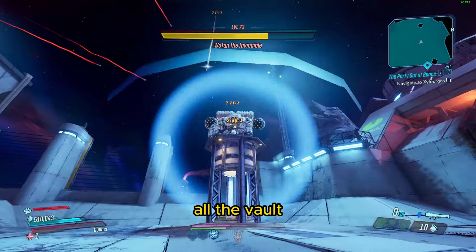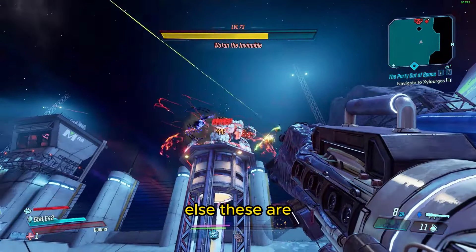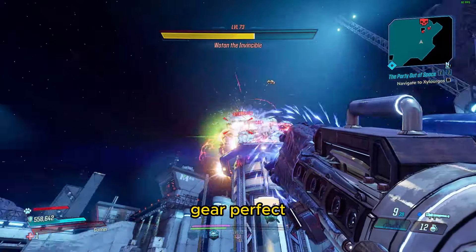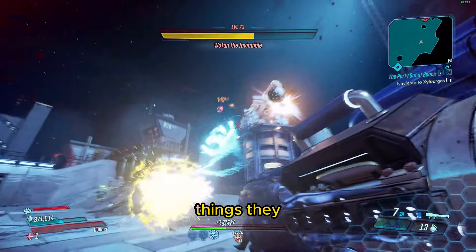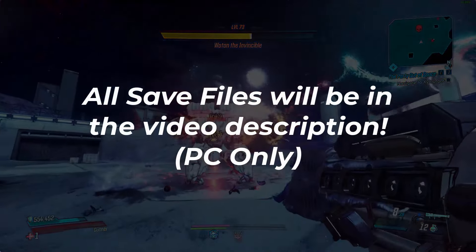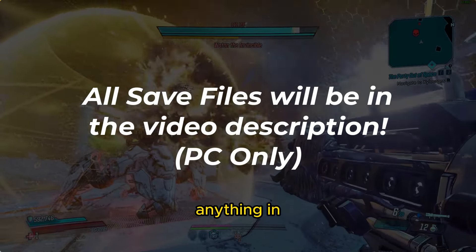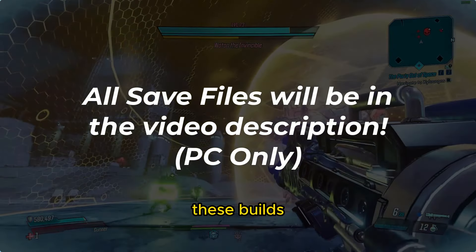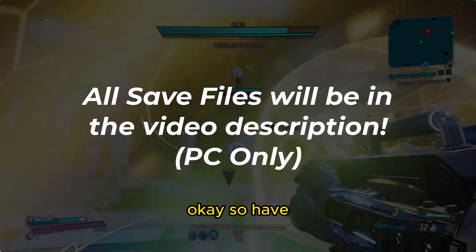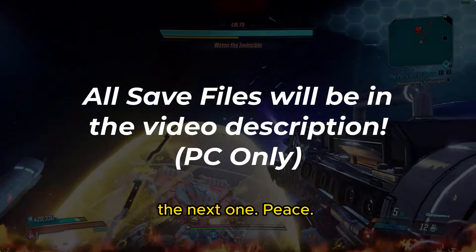And well guys, those are the builds for all the Vault Hunters. These are objectively the best — perfected gear, perfect skill trees, all of these sorts of things. They cover almost everything: Maliwan Takedown, Guardian Takedown, Hemovorus, Seer — anything in the game, you can clear with these builds the fastest. Have fun, thank you guys for watching, and I'll catch you guys in the next one. Peace.